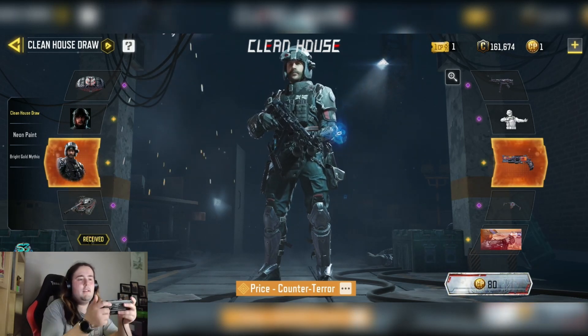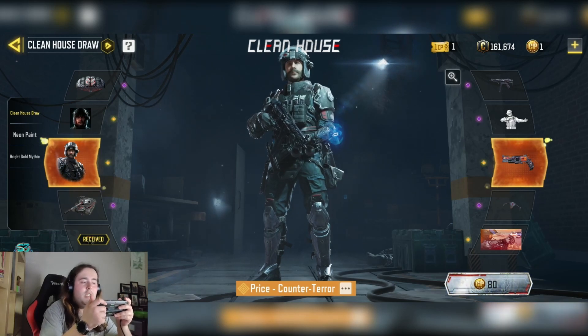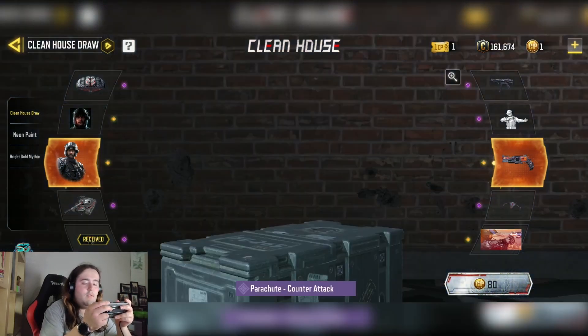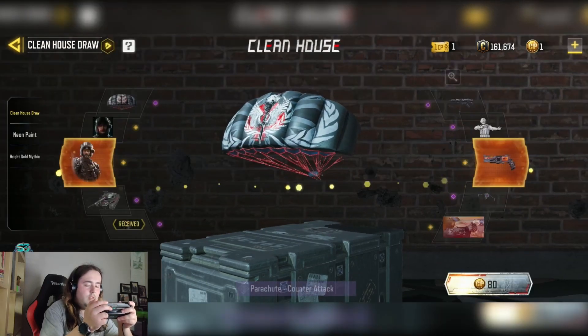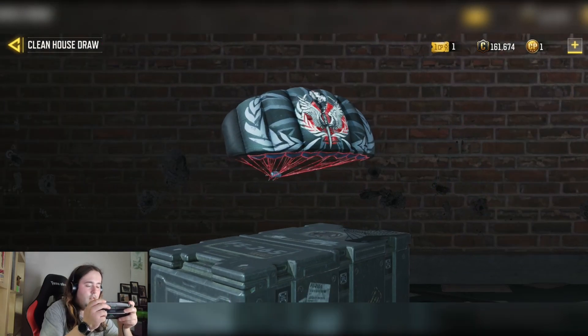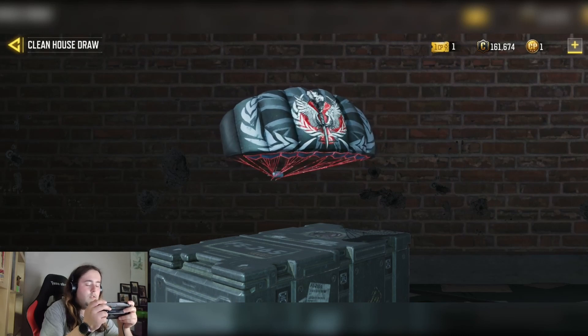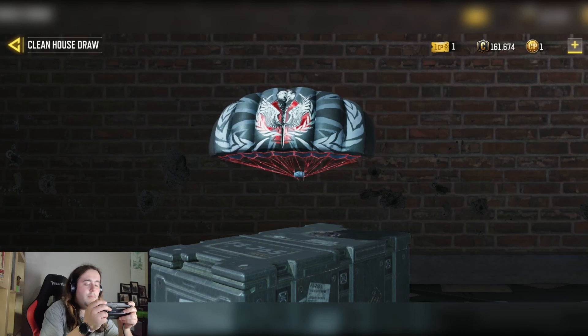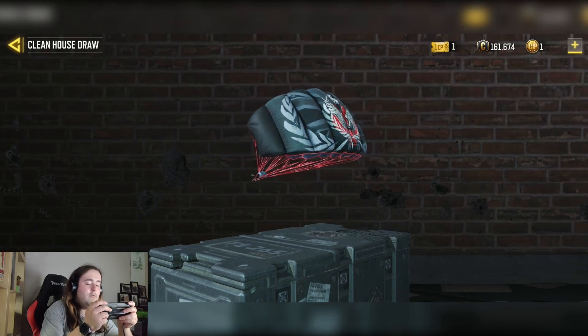I'm not going to be getting this because I want to collect all the legendary character skins, but I don't have the CP for it. So we have the parachute — the Counter Attack parachute. It's actually not a bad parachute; we would have liked a bit more of the animated red on it, but overall it's getting about a 6 out of 10.